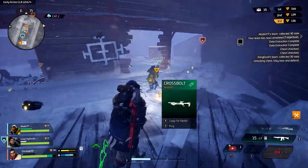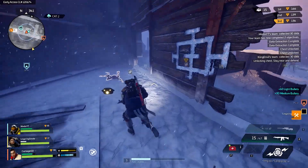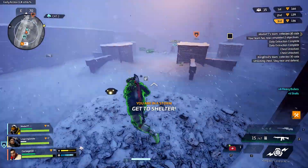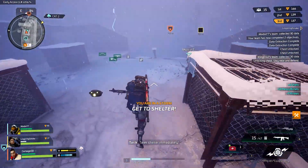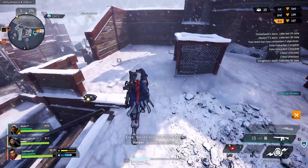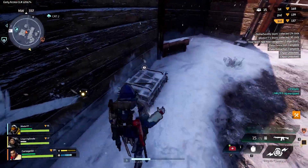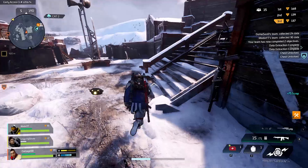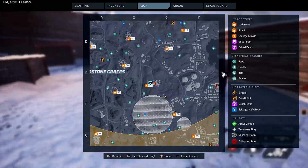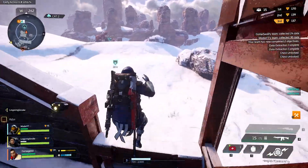One of those things is your temperature. At the bottom left you will see a bar that has a snowflake next to it. This is your current temperature, and as it declines your health will start declining with it. You want to stay warm enough so your health is not going down. The way to do this is to use thermal boosts as well as stand next to fires when needed. As you level up past your first couple of games you will be able to craft thermal boosts.